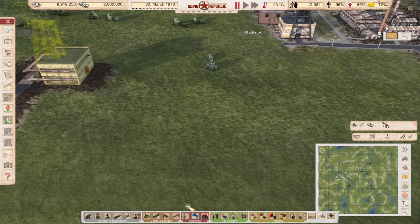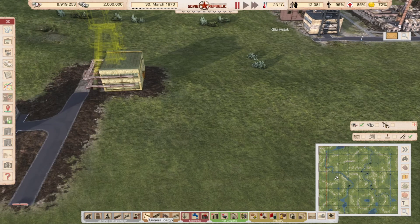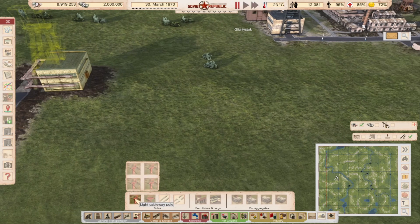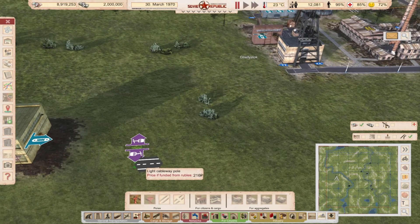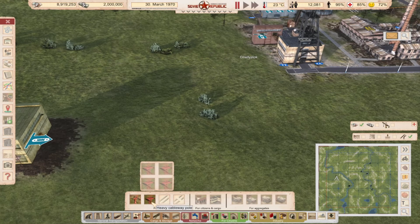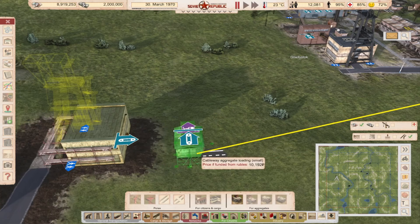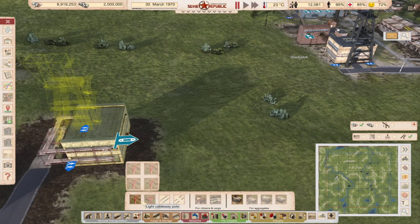Now we need to set up the cableways right here. We have two types: heavy and light. I'll be using light because it's enough for this small mine. If you have more mines or want to transport ore faster, you can use heavy cableway — it basically gives you more cargo capacity. We need an unloading station and an aggregate station. I'll use the small one, which is used with light cableways.